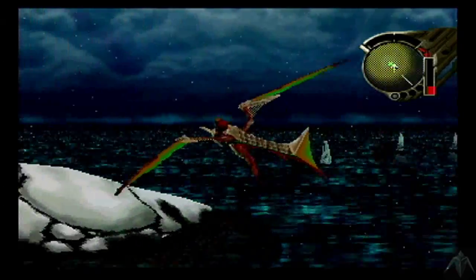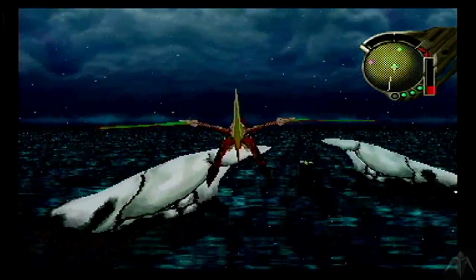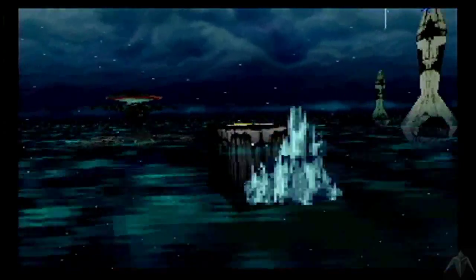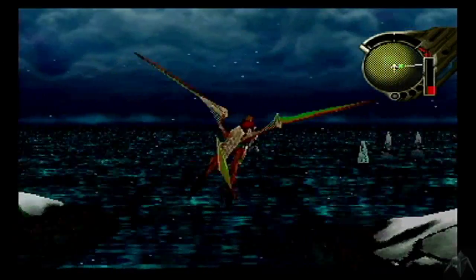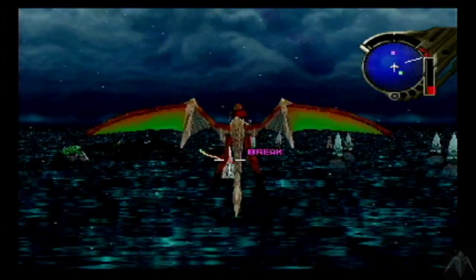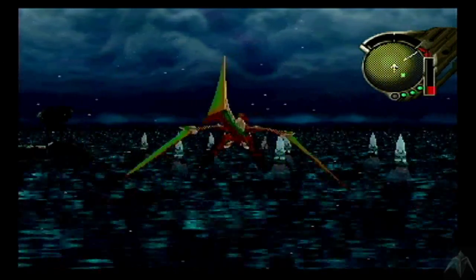We have a save point directly above us, and then we have this thing right behind us that we want to activate. We're going to have to do this for each and every one of those little things that came off the weird jellyfish machine. It's going to take us a little while, and this place is just going to be filled with random encounters. There are treasure chests scattered all over this place, so we're going after those as well.